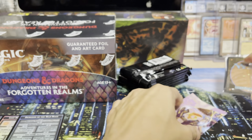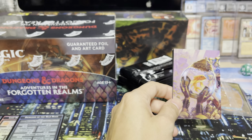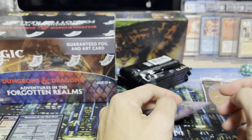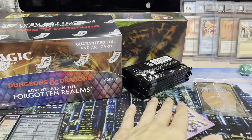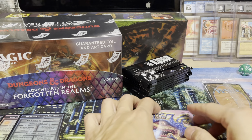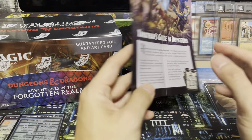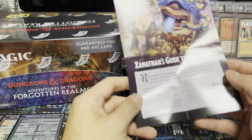Usually you get a pre-release code that gives you six packs of draft boosters on Arena. But unfortunately, because this is Asia, there are certain parts of Asia where the licensing hasn't been sorted out. So unfortunately we won't get the promo codes in some parts of Asia. You get it in Australia, but in places like Singapore and Malaysia — sucks. Come on, Tencent, get your licensing right so we can get those codes.